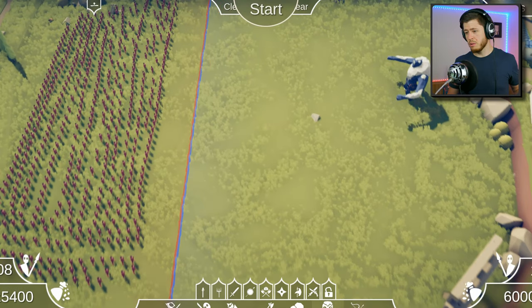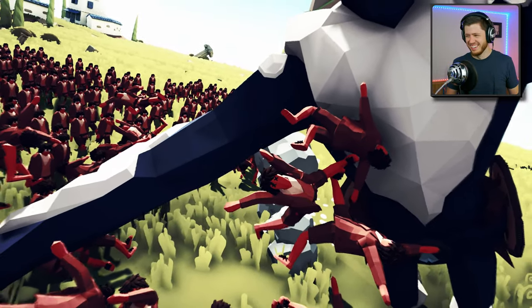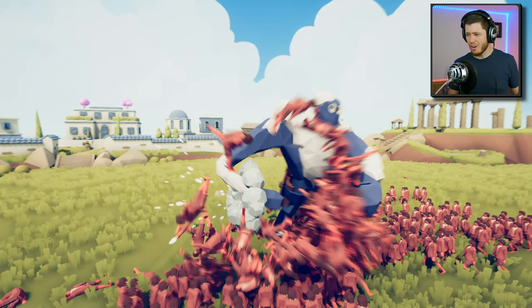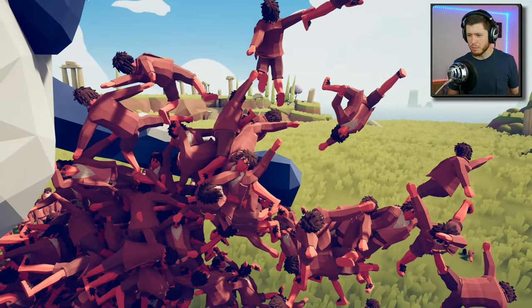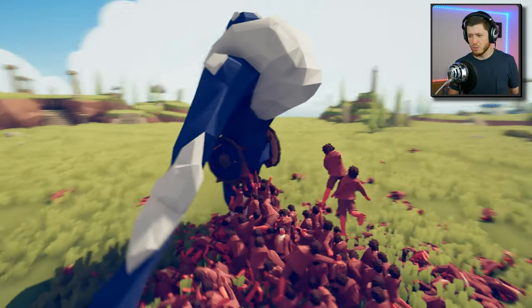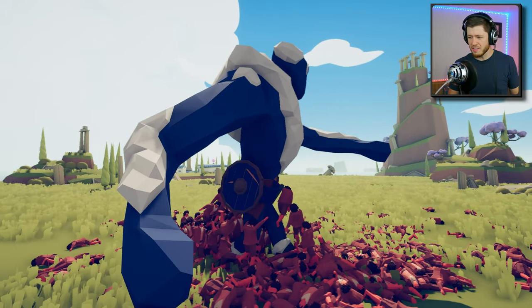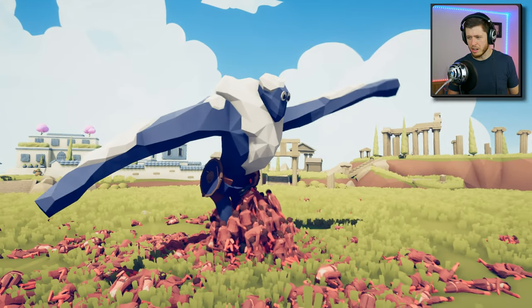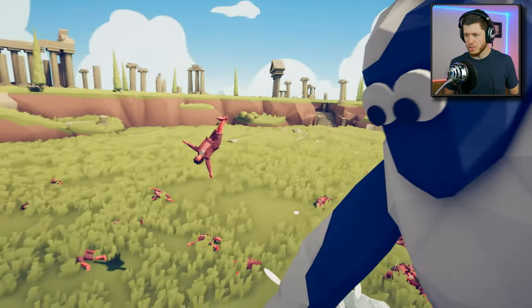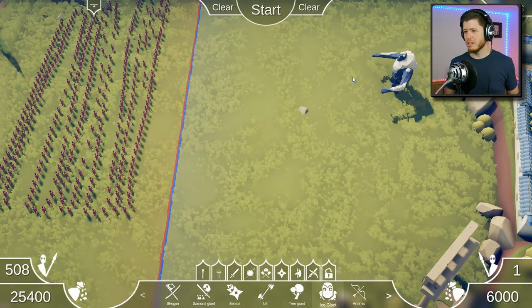Can all the halflings take on one ice giant? Only one way to find out. Look at that — just immediately. Oh my god, how many did he just kill in a single swipe? Like all these guys are dead, that is crazy. Oh, he missed — that's huge. They better use this as an opportunity. There's still probably a good 50 of them there. Oh, he just punched himself! He's disoriented, he doesn't know what to do, he's just spinning. He just hit himself right in the crotch. I'll tell you what, it didn't look close at all. I don't know that there's any amount of halflings that can take on an ice giant.